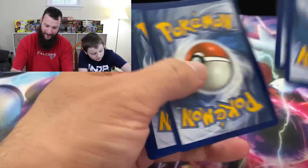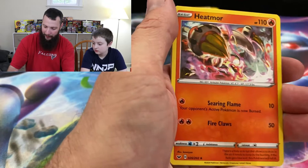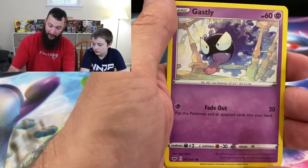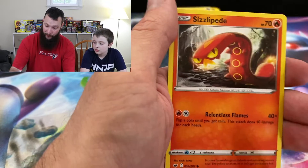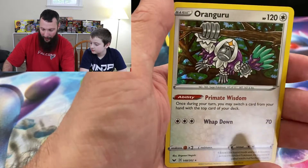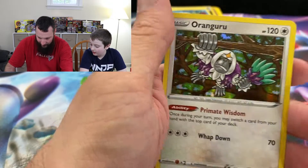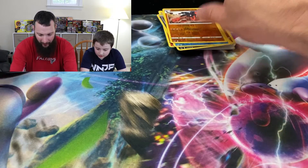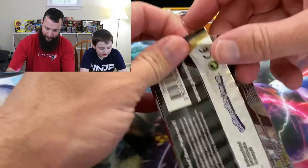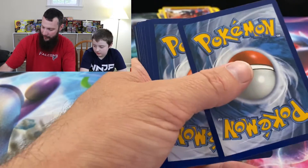We are just starting out as Pokemon collectors, so we have a lot of packs ahead of us to start getting these full sets. Sizzlipede again, Mudsdale, and Oranguru holo. Not too bad — there's a holo pull! Not too shabby. The outside one was definitely shabby.